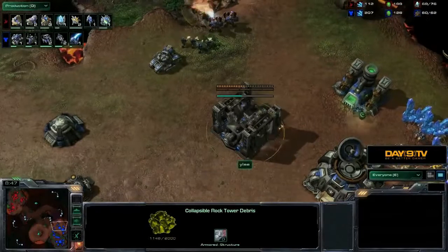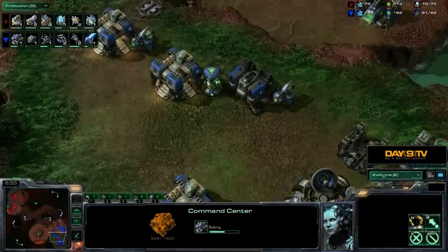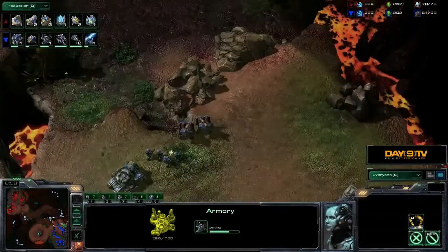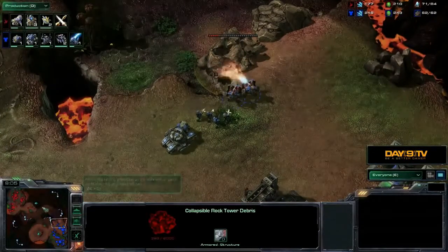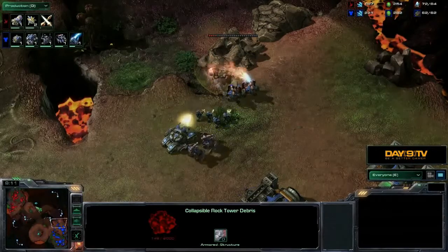The battle Hellions are already taking out the destructible debris at the backdoor, because our Terran player is getting ready to expand up to his third — his third command center is on the way. He's also just started his armory. There's only a little more HP remaining on those rocks preventing him from taking that third, so he's almost there.